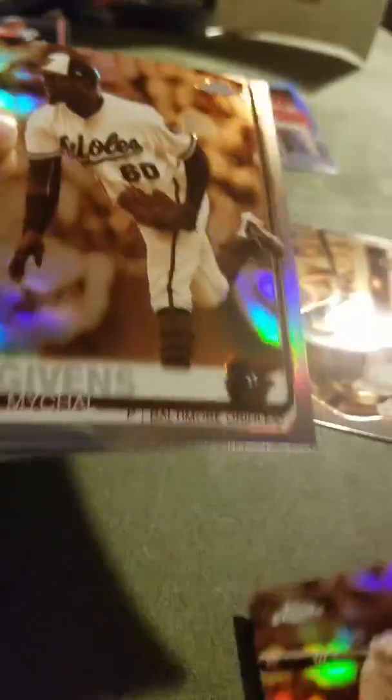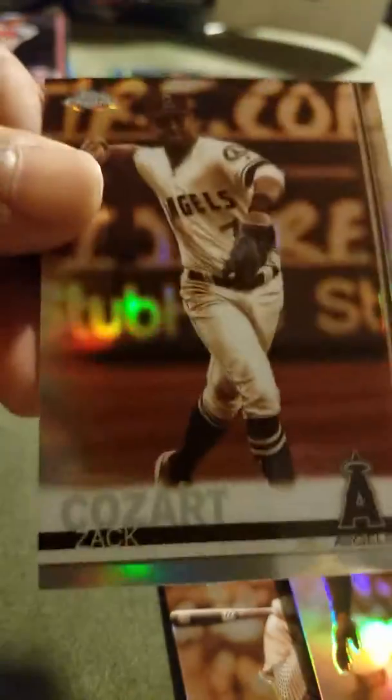This is the subset - four sepia refractor cards, let's see who we got. We pulled a nice one - Nolan Arenado! Cool. Crawford, Gibbons, and Cozart. Nice looking cards - clearly the winner here is Nolan Arenado.